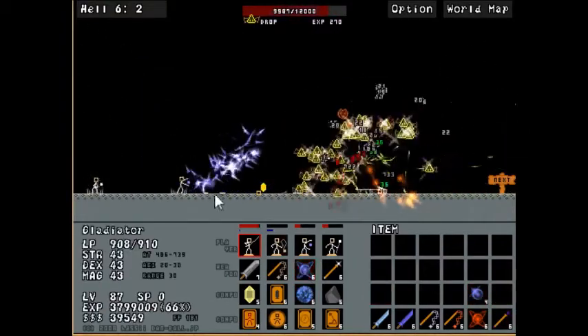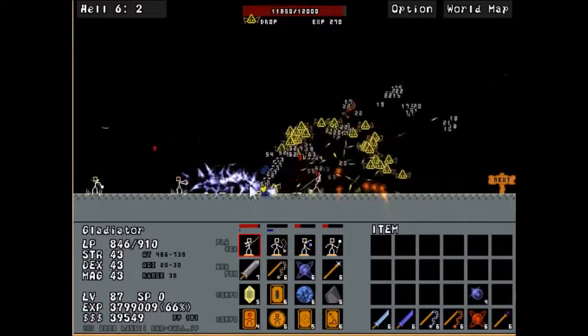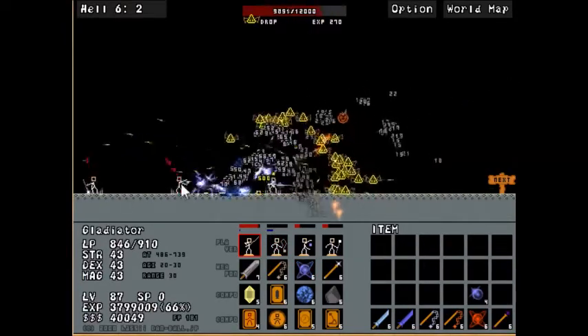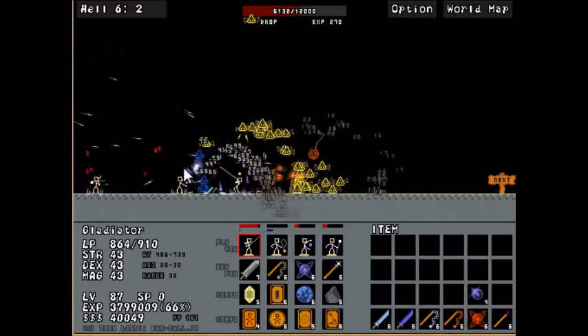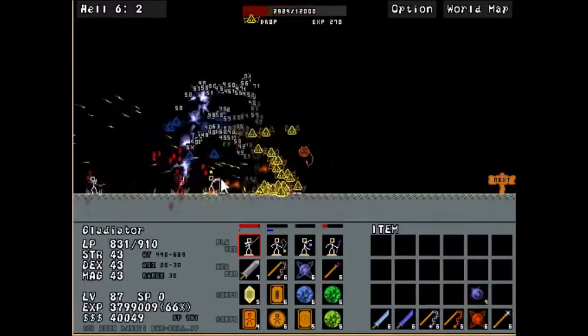The Ice Orb also has that slowing utility, but it doesn't have the range, and it also has that weird behavior where — unless an enemy is approaching you — it seems to actively stop right before it hits an enemy, which is very annoying.